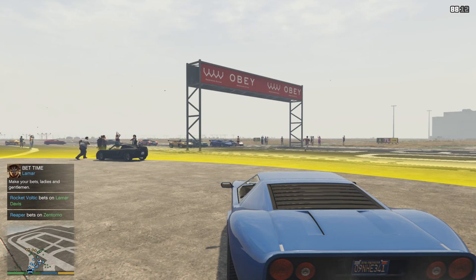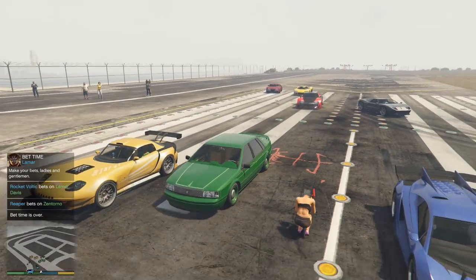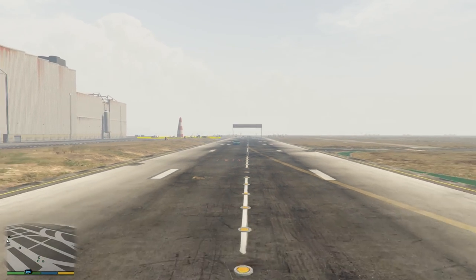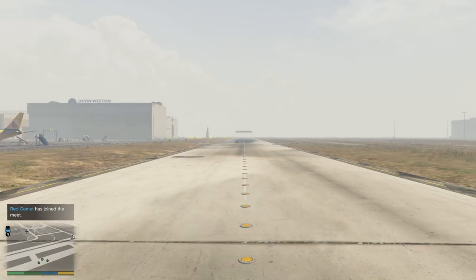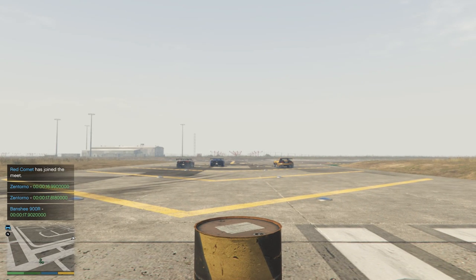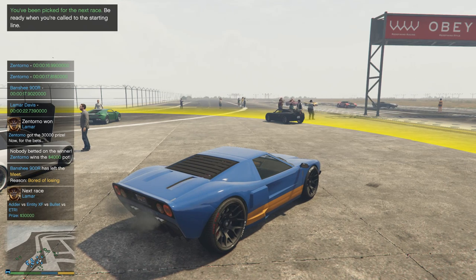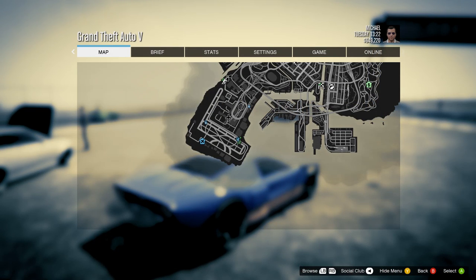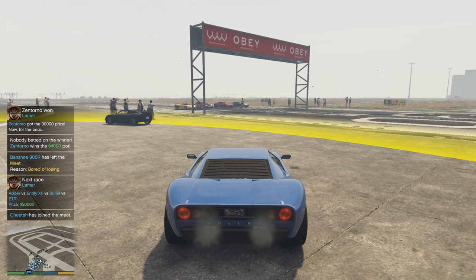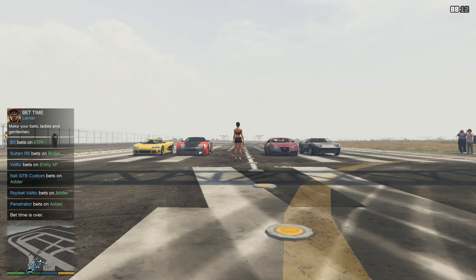Lamar is bouncing around showing off the hydraulics — not going to do much good in a race against Banshees and Zentornos. Money-wise this has been a brilliant meet. 16.9, 17.70 — the Banshee is not massively quick. We will do one more round. We're up to $649,000 — that's a lot of money indeed. I wonder what we're going to do with it all. I'm sure we can try and make some silly cars — we have a sensible car now, so it's time to do silly things.